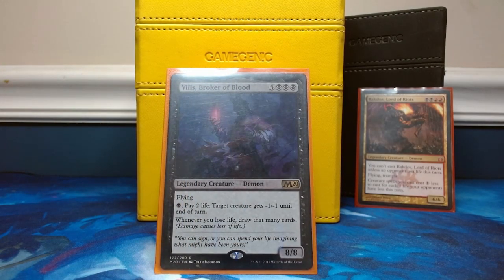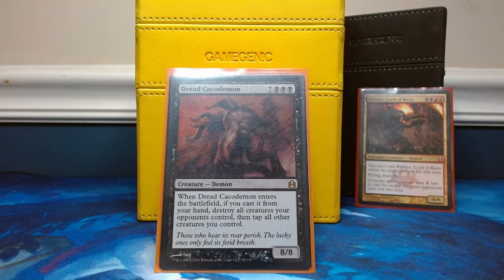Villis Broker of Blood is very powerful in this deck — hopefully just for three black mana we get a flying 8/8. You can pay one black and two life to give target creature -1/-1 until end of turn, and whenever you lose life you draw that many cards. So Spear Spewer pinging us draws cards, Villis's own ability draws cards, when opponents attack us we draw cards — he's an all-star. Dread Calcademon is a board wipe on a stick — an 8/8 for hopefully just three black mana. When it enters the battlefield if cast from hand it destroys all creatures your opponents control, then taps all your other creatures but not itself.